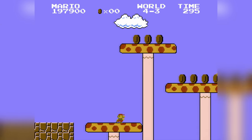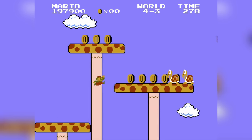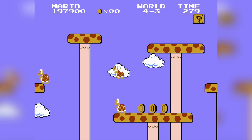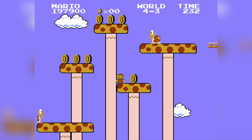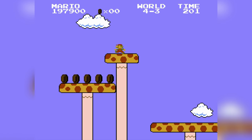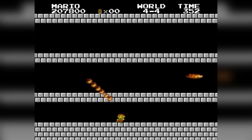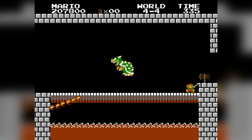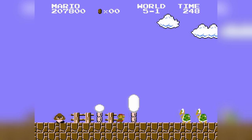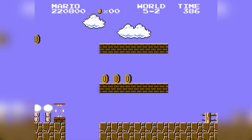4-3 is a very difficult level, starting off with a very precise jump above some coins. You actually have to make 3 jumps back to back because if you stop in between, you won't have enough speed to jump above. There are still a couple more coins to dodge near the end, but these ones are actually way easier. 4-4 is the next castle and doesn't contain a single coin — you just have to go through the correct path to reach Bowser. 5-1 is next and doesn't contain a single coin, so you just beat the level like normal.